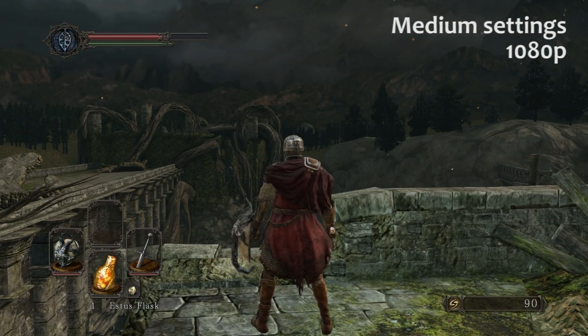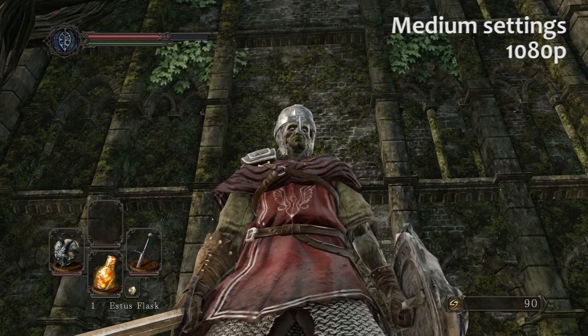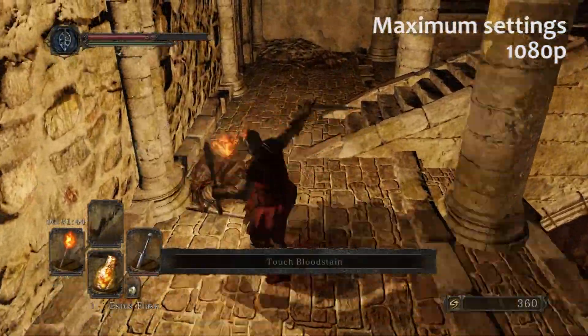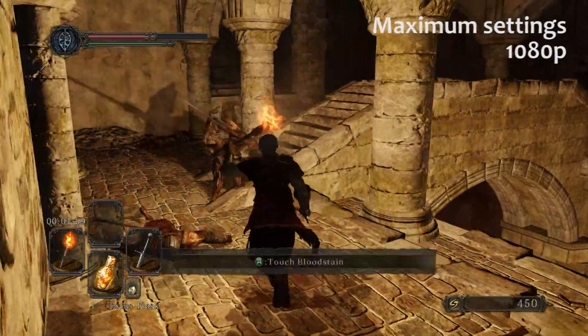Here's another look at the game on medium settings. The difference is less noticeable from the low settings outside the really dungeon-y areas. But let's take a look at that same area again on maximum settings. Note that there's just a little more detail to the enemies, the lighting, and the textures of the floors and ceilings.